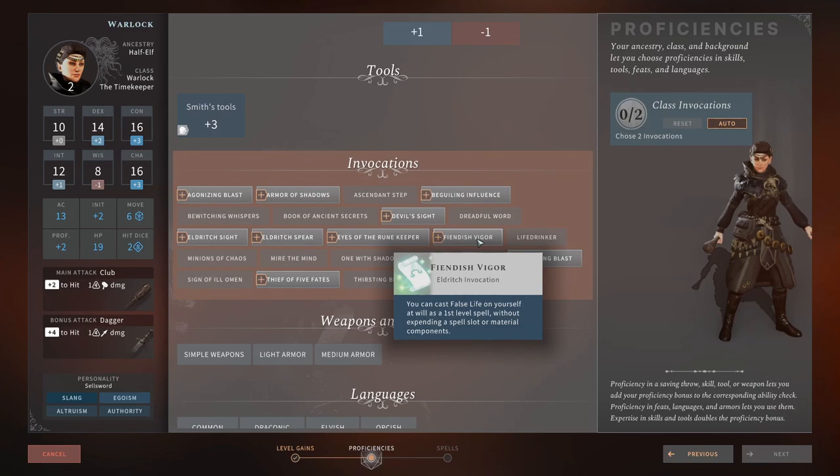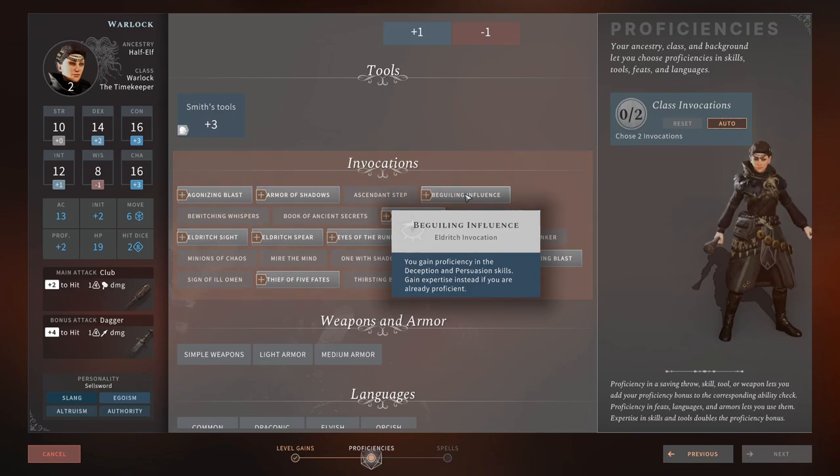Fiendish Vigor — cast False Life on yourself as a first-level spell without expending a spell slot. Can be useful at the start of the game but falls off hard later — 2 or 3 out of 5. Beguiling Influence — proficiency in Deception and Persuasion, or Expertise if already proficient. As a Warlock with high Charisma your conversation skills will already be fairly high, so there's not much point — 0 out of 5.